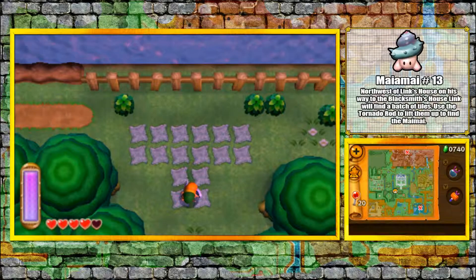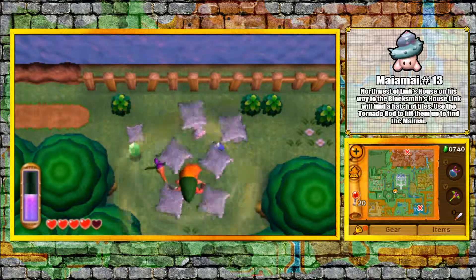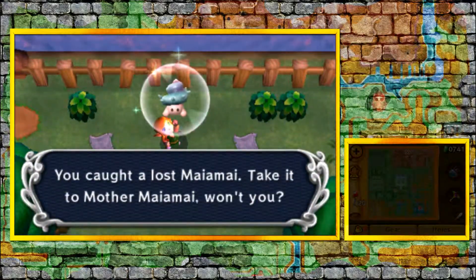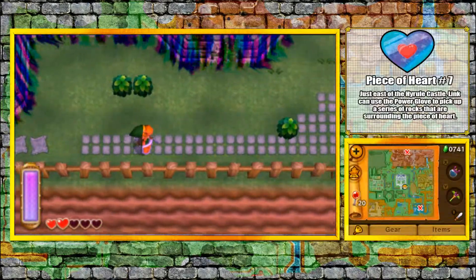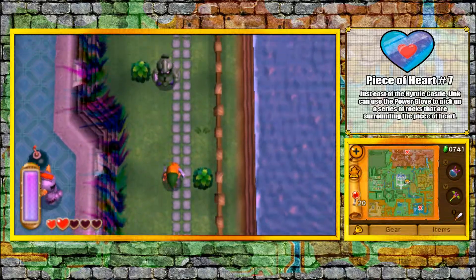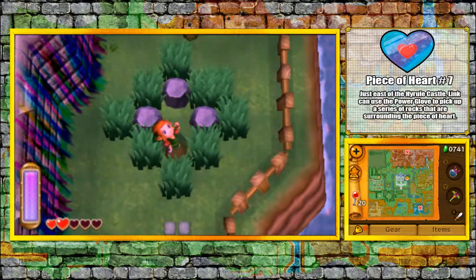Mai Mai 13 is underneath these tiles. You're gonna need the Tornado Rod to get this one. Use your Tornado Rod, flip up the tiles, and hidden underneath is Mai Mai 13. Peace of Heart 7 is on the side of Hyrule Castle. You're gonna need the power gloves in order to get this one, so once you pick those up, you can pick up these rocks and get Peace of Heart number 7.